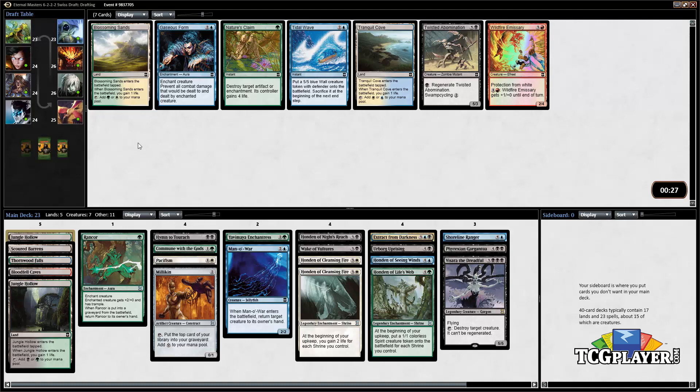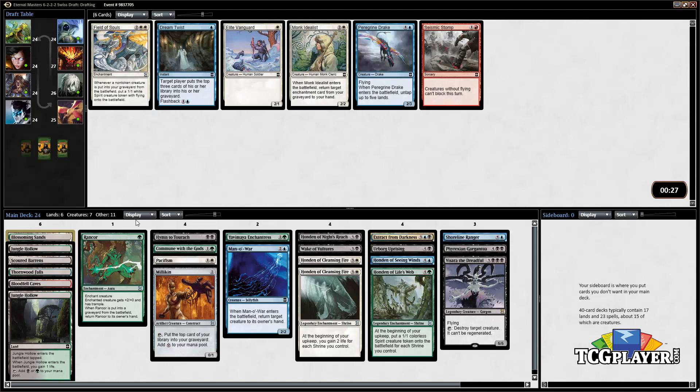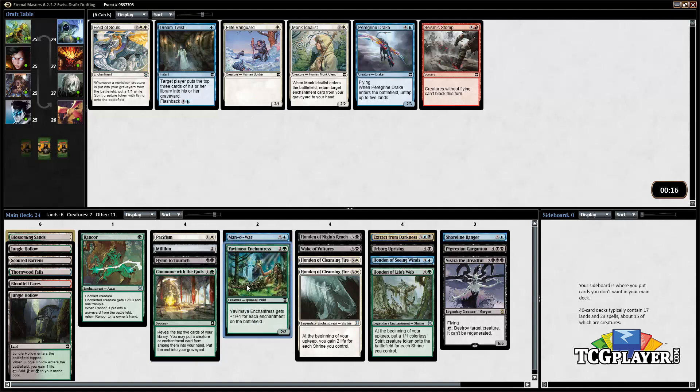Playing these enchantments is basically the goal at this point — we're already in four colors. We might end up playing red even if we see the red Honden. God forbid we see that card. But I'm pretty sure we're just grabbing a bunch of lands at this point.